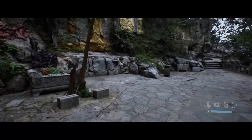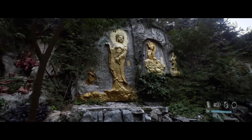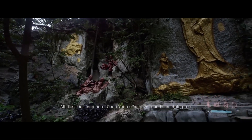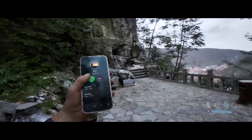Unreal Engine 5 features Lumen, which makes lighting and shadows look incredibly realistic, and then there's Nanite — a game changer in rendering technology — handling insanely complex models without breaking a sweat. Say goodbye to LODs and normal maps; Unreal Engine 5's got you covered.